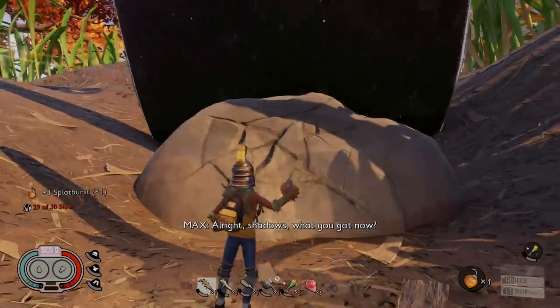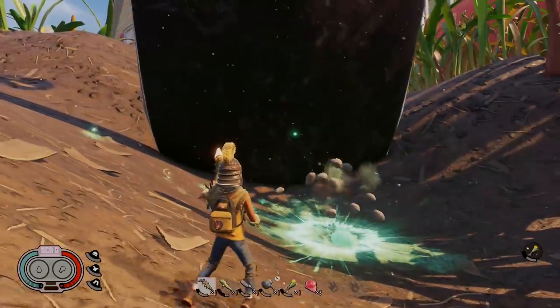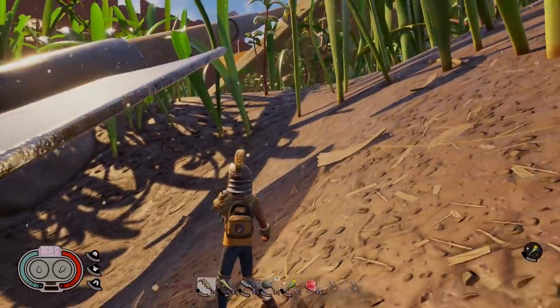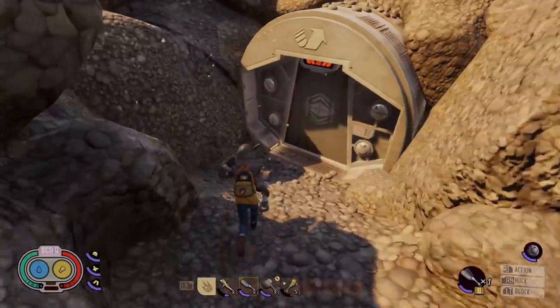The next one is blowing up these rocks. If you see some sort of cracking on a rock, it means you can throw a grenade at it and it'll blow up, and this unlocks a quick and easy way to get to the picnic bench.